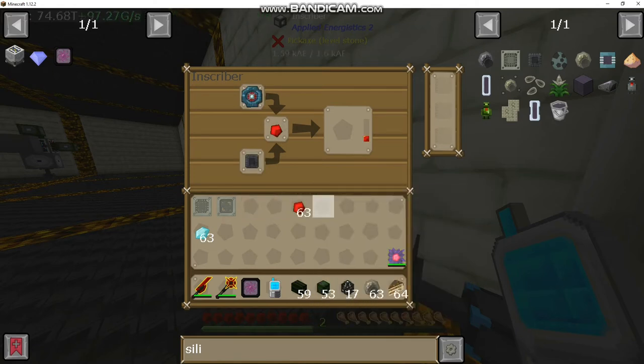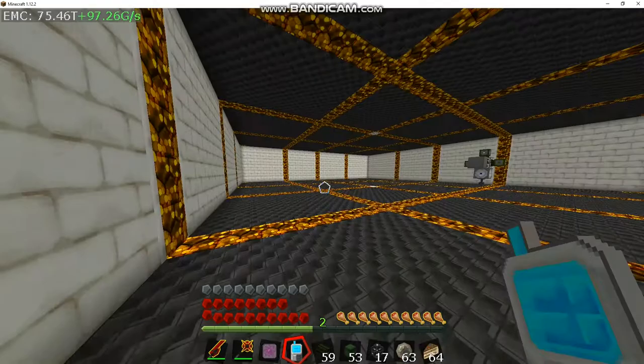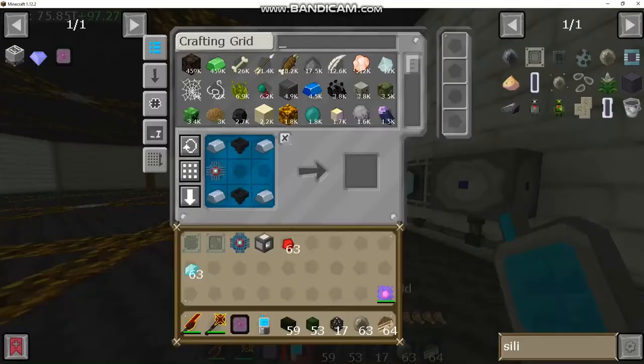Here we go. With the advanced inscriber you can throw a stack in at a time, so I can queue up 64 printed silicon and be good to go. We're going to break that because we need it for the recipe. Put you there and you there, and now we've got an advanced inscriber.